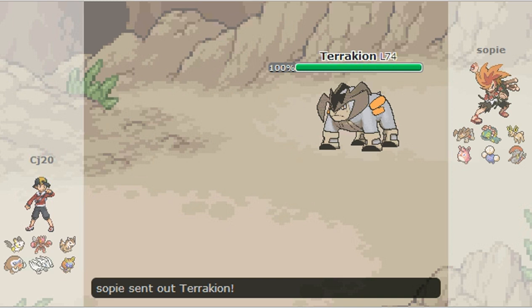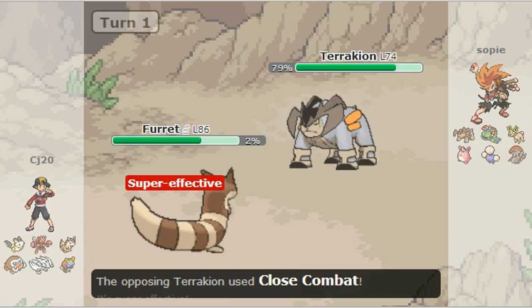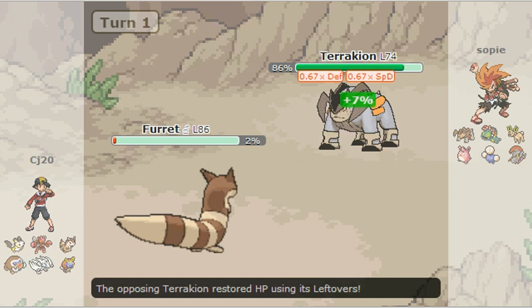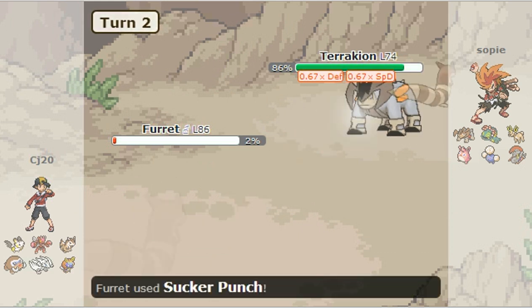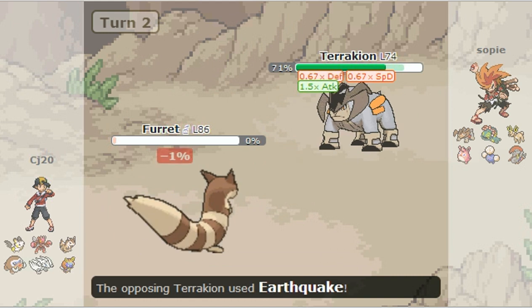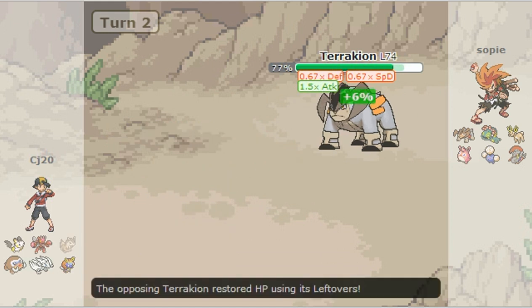What's up everybody, it's your boy CJ here, back again with another Pokemon Shadow session around the battles. We go through a close combat and it's gonna be a 2-way KO on my ferret. I go for a second punish to get some damage before I get taken down, but it's just about raising his attack. So down goes my ferret.